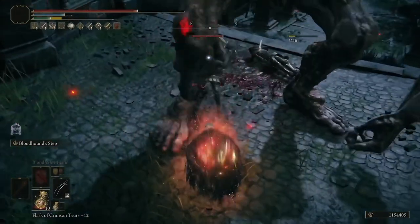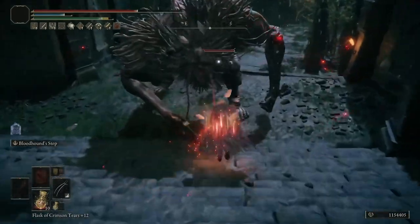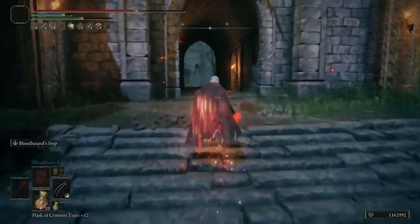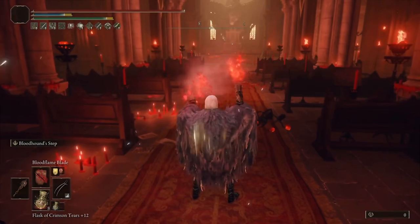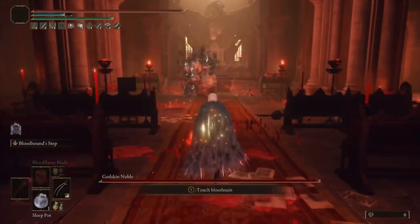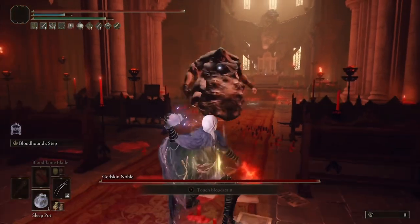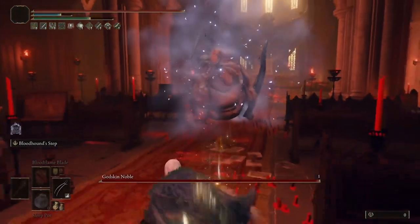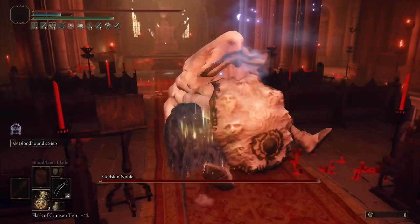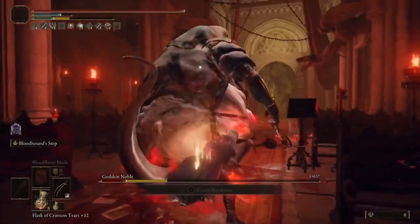Both are good options — it's really up to you which you choose. I believe Bloodhound's Claws have higher damage in general, and since both were buffed they're both going to hit harder. Raptor's has the better R2 in my opinion, but more damage off Bloodhound's Claws. With the Sleeping Pots here, we're going to show how much damage you can do — we're just using R1 to stack as many successive hits as possible, taking advantage of that higher base damage. We're using buffs like Golden Vow, Flame Grant Me Strength, and Bloodflame Blade to do as much damage and bleed as possible, and we're just taking HP off ridiculously fast.